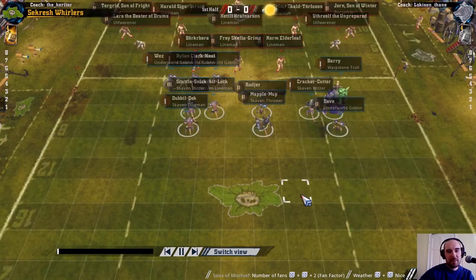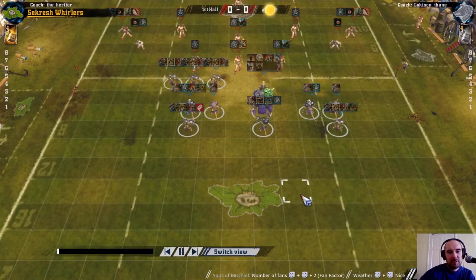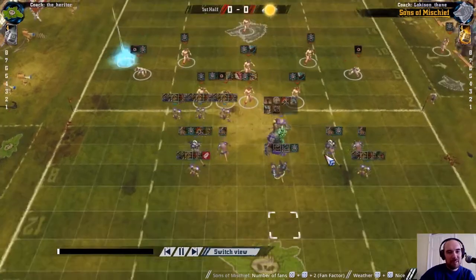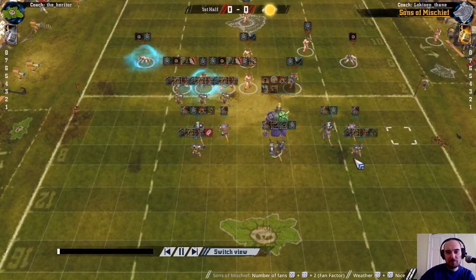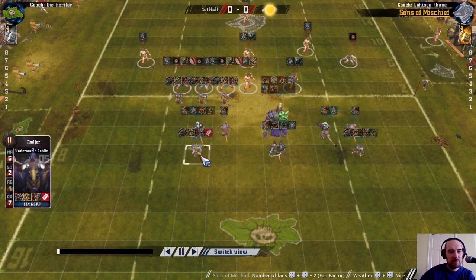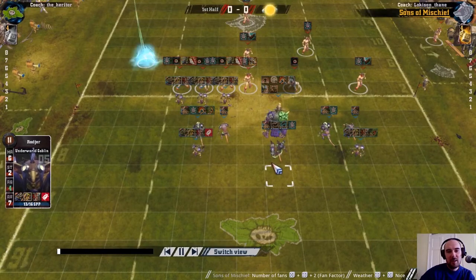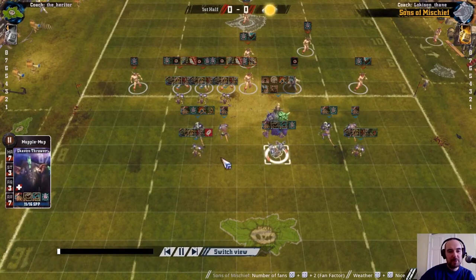I am defending first. I've got this formation saved but I'm not happy where people are placed so I need to maybe save it again. Not that many advances on this team - a couple of levelled goblins now. I've got a big hand goblin and an agility 4 goblin, the only agility 4 player in this league. I have a block thrower who also has a niggling injury.